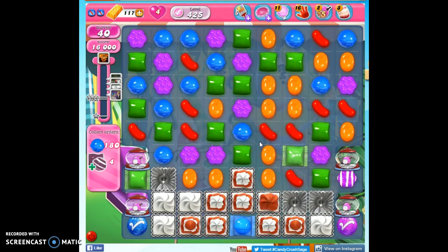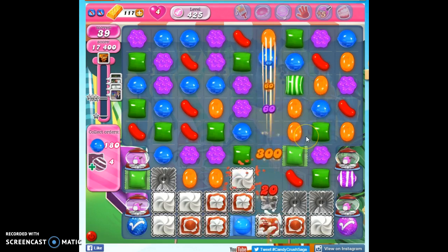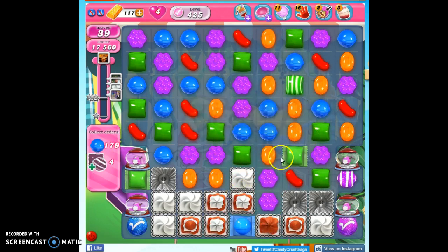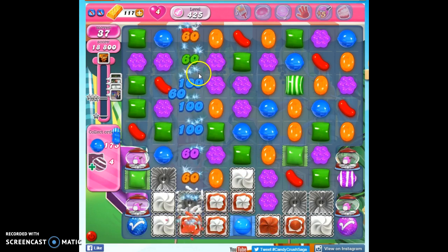The nice thing about this board is it's pretty easy to make matches. The bad thing is it's also easy to accidentally detonate those matches. Like if I move this over, I want to hook up this one with this one, but there's another green here. That's one of the dangers of using identically colored striped and wrapped candies — if you've got another one of that color hanging around, you're likely to be in trouble.